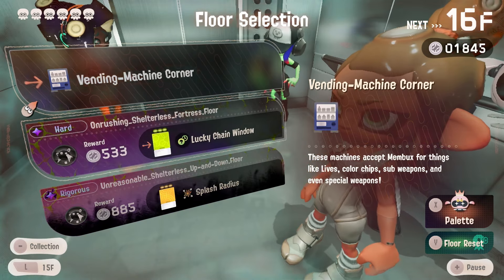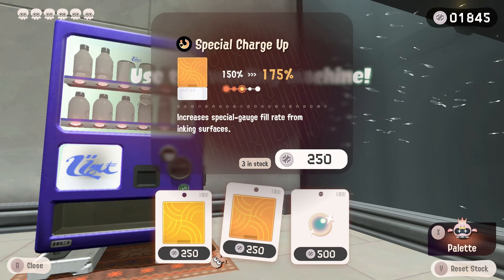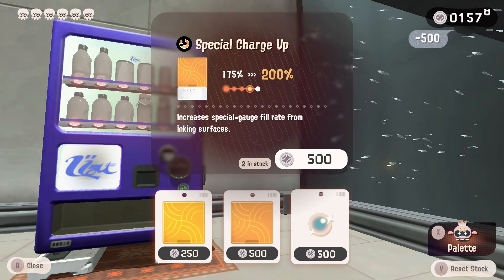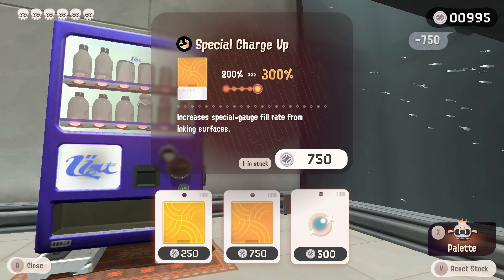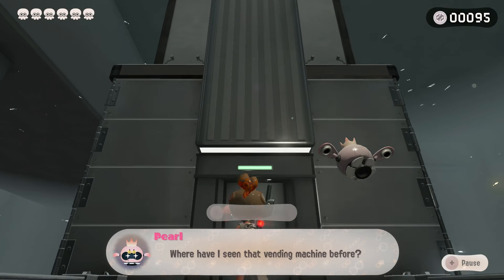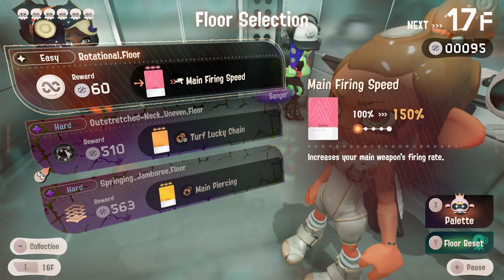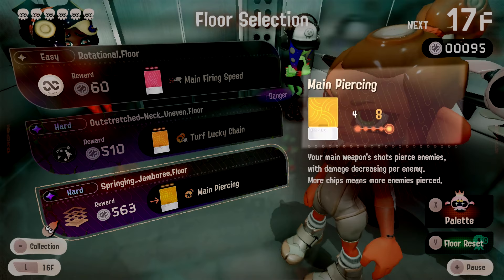We can go vending machine — we have enough coins. We have a really good pool on the vending machine. We're gonna max out our special charge. This is risky though because then we can only refresh once, which might break the monochrome. It feels weird to go in with less than 100. We're going to max out the main piercing — oh my gosh, it goes from four to eight. Ridiculous.